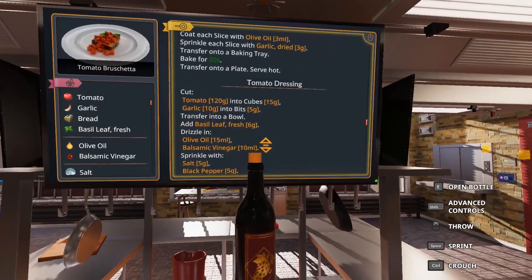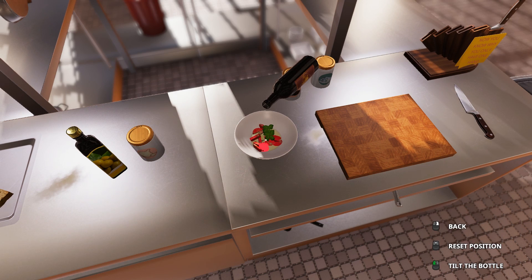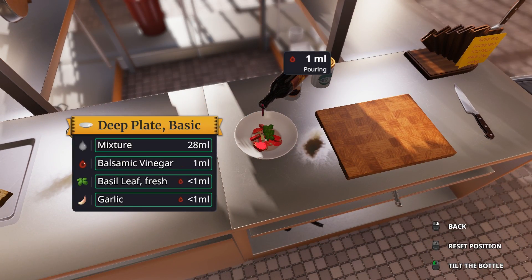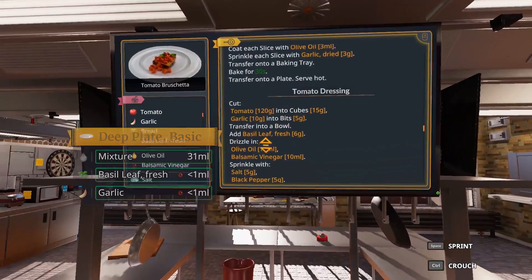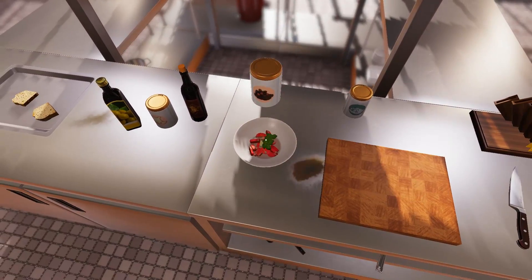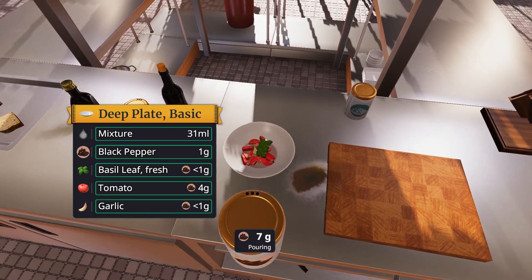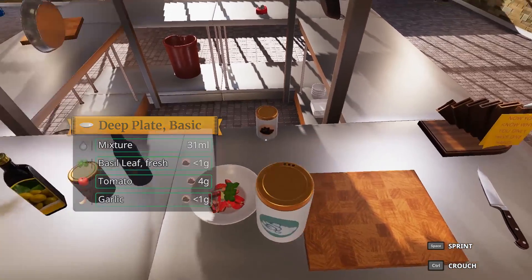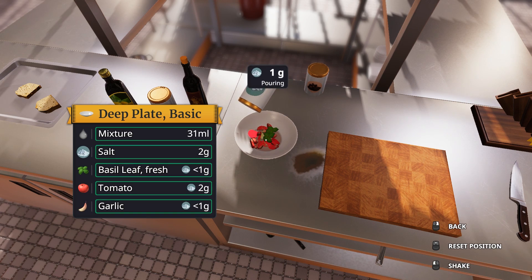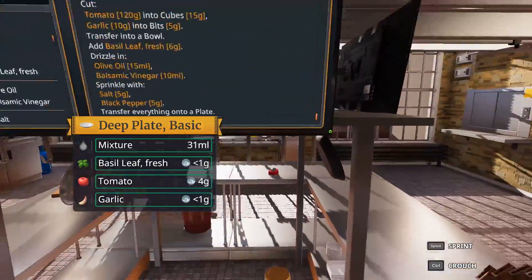And then 10 milliliters of balsamic vinaigrette — let's add those 10 milliliters. We've got eight, then three more — 11 total. Sprinkle in salt, five grams. Black pepper, five grams — one, two, three, four, five. A little extra salt never hurt nobody. Transfer everything onto a plate — we'll get a large dish ready for this wonderful dish.